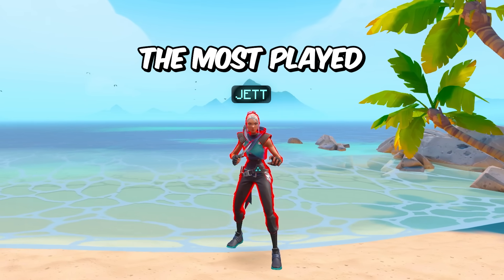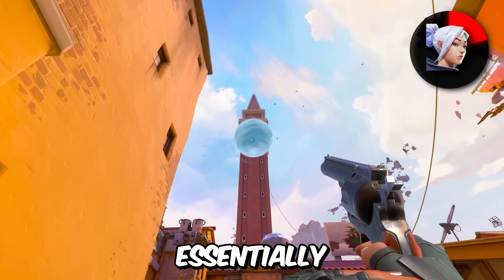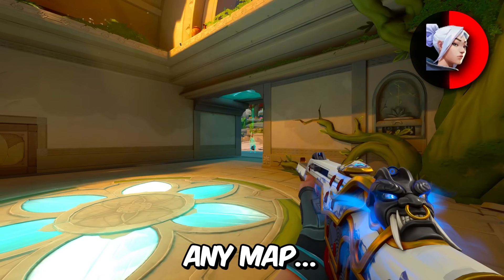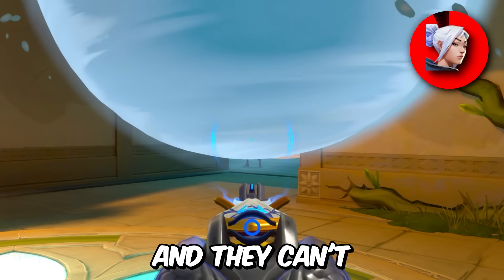We got Jett, who is one of the most played characters in the game, and yet I never see people using their smoke correctly. Jett's smoke can be curved and placed anywhere, meaning you can essentially throw a one-way for yourself at almost any place on almost any map. Simply throw your smoke at the top of a doorway, and if an enemy tries to peek you, you'll see their feet and they can't see you.